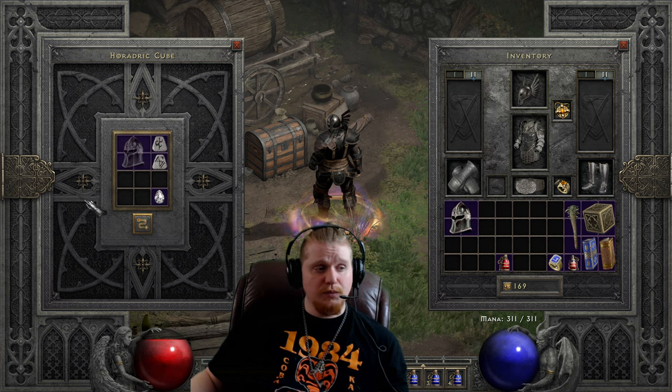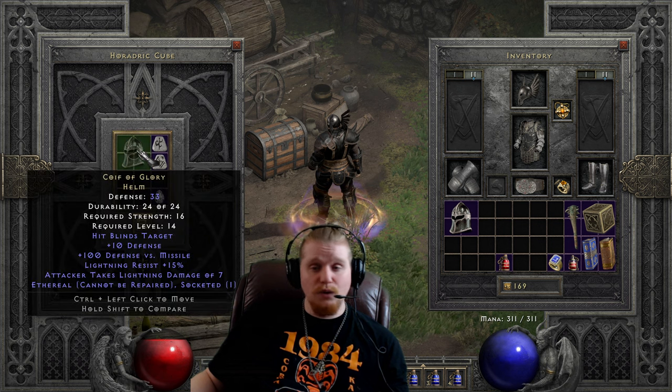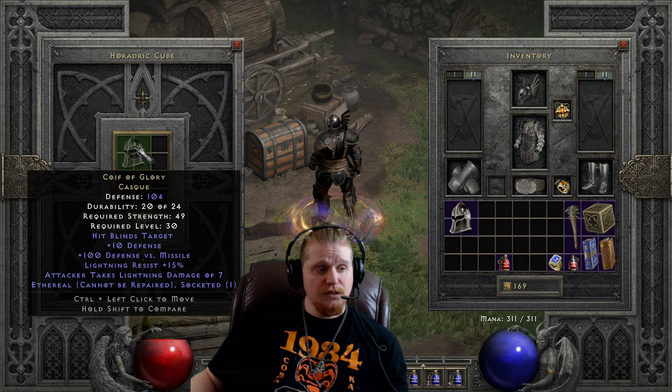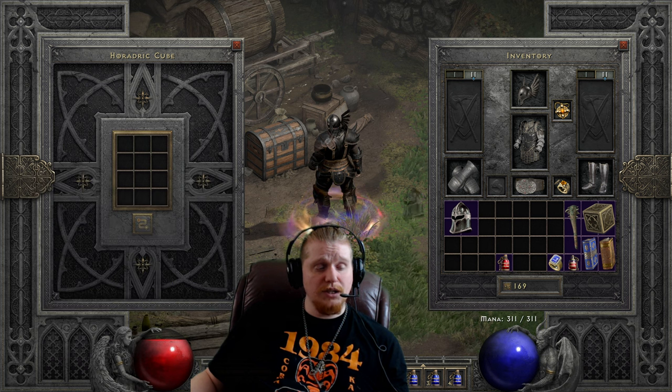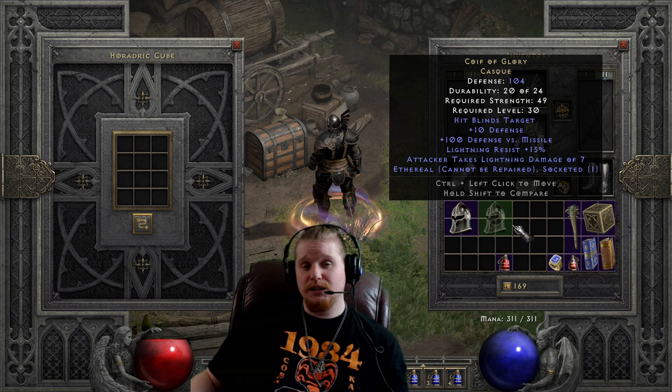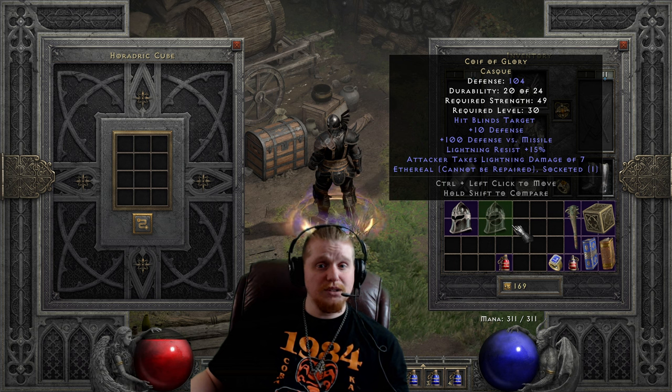The ethereal version is not going to upgrade as well, unfortunately, because it has no enhanced defense on it, but it will still get that 50% bonus from being ethereal. So we're going to go from 33 defense, 16 strength, level 14, to 104 defense, 49 strength, level 30. Not exactly the greatest upgrade, but if you were utilizing this on a mercenary and you happened to find an ethereal one, it could be a good upgrade just to give your mercenary a little bit more survivability as you go toward the end of normal difficulty.